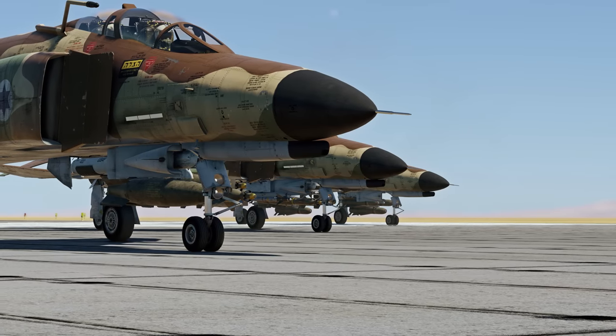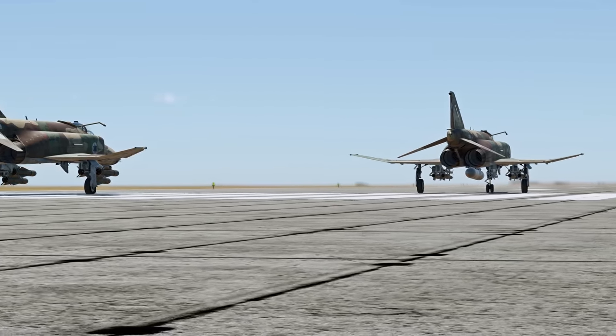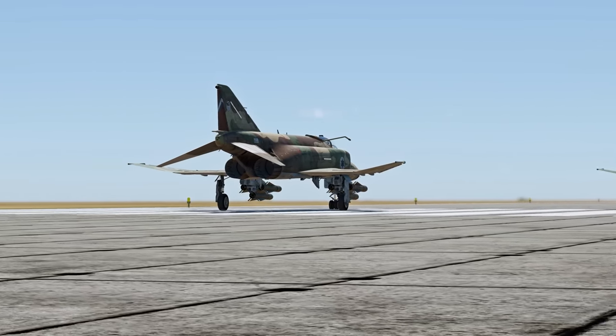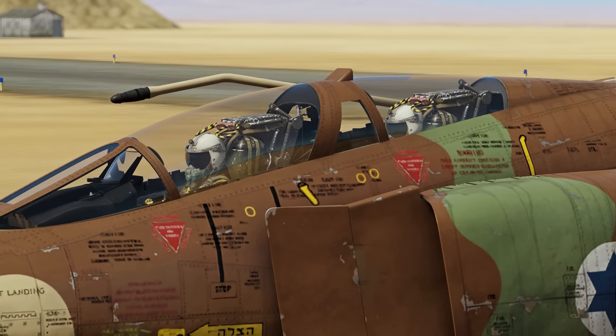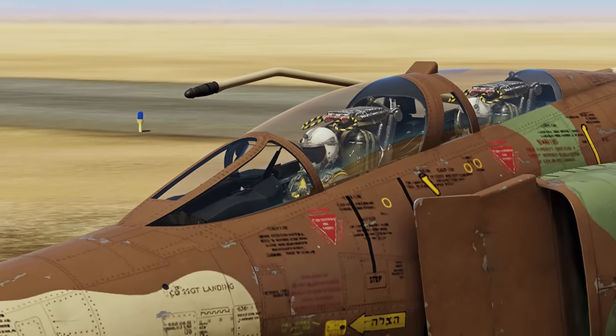The Kurnas' main highlight is its assault potential. It truly justifies the name, which, by the way, means Sledgehammer in Hebrew. The unguided arsenal here is predictably rich, and there's also a special offer in the shape of precision munitions.